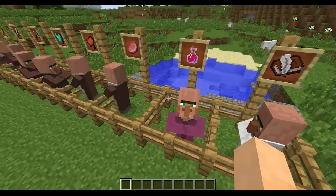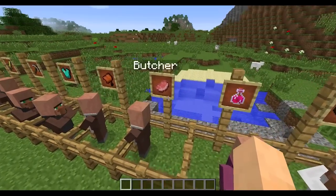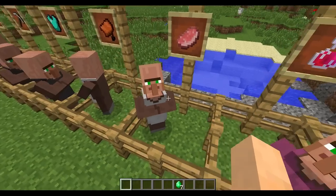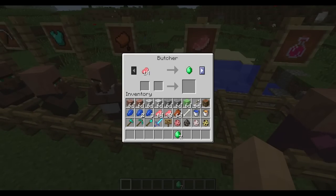You can do a lot of stuff with these guys and earn emeralds very easily. There is the butcher — this guy will buy your meat. If I sell him some meat, he will lock out his trade. The GUI now says 'trade something else to unlock' — he'll get the little stinky puffs and unlock more trades. They start with two to four trades and now he has unlocked more trades for us.